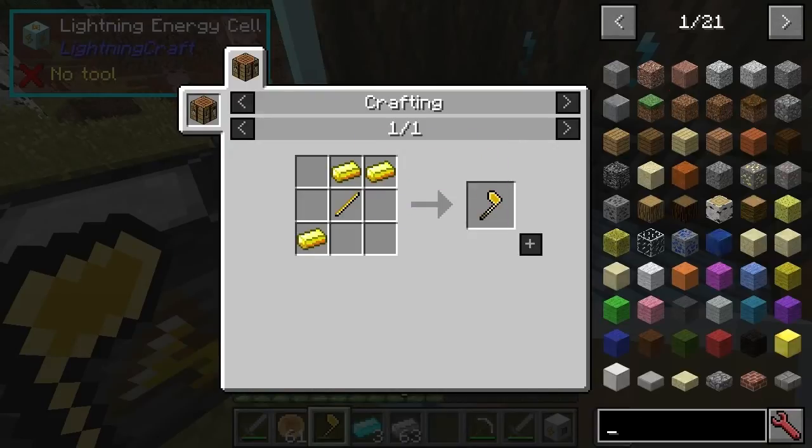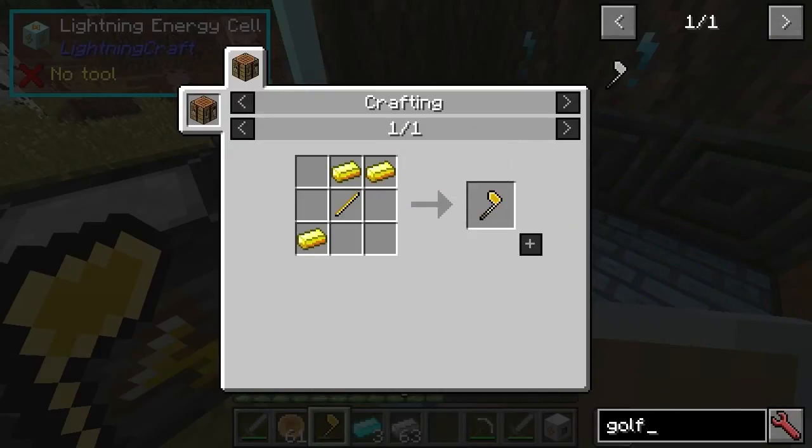The clubs are like this — this one's called a golf club and this one's called the golden club.